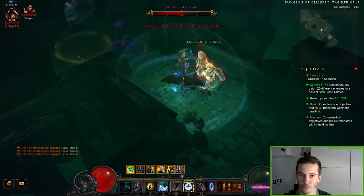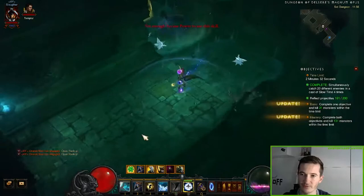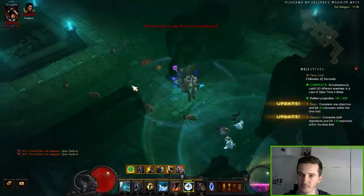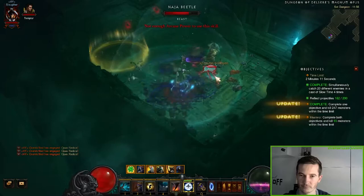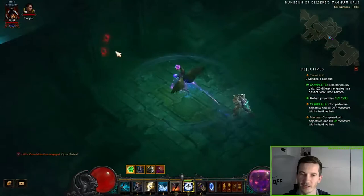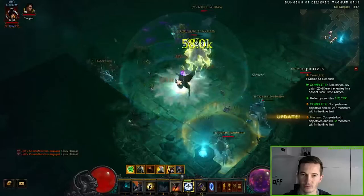Go all the way down — we have 130 minions left. Make sure to check down here because sometimes there are minions hiding. Once we've cleared everything, go back. If you need arcane power, use Frost Nova to recover some so you can teleport more often or use your other attacks.